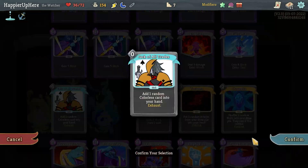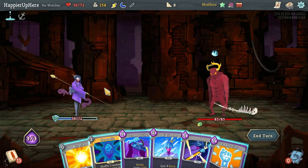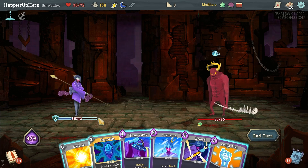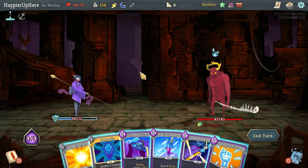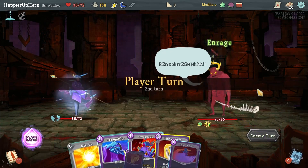Gremlin Nob — not a good hand. I'm not even sure if I should play the Chrysalis. Very disappointing. I'll do Vigilance at the end. Depends what Chrysalis gives me, but I don't want a lot of skills in my hand. Let's just do Empty Fist and Vigilance.